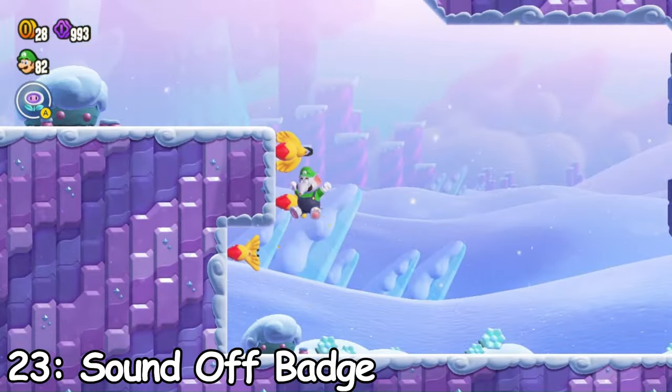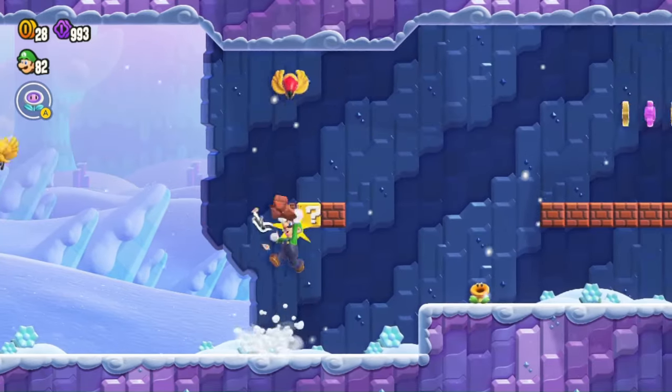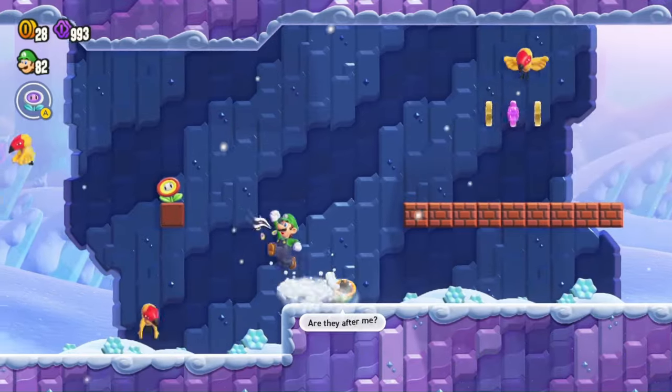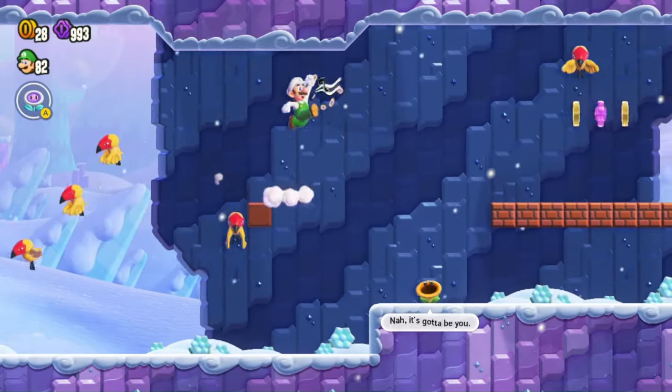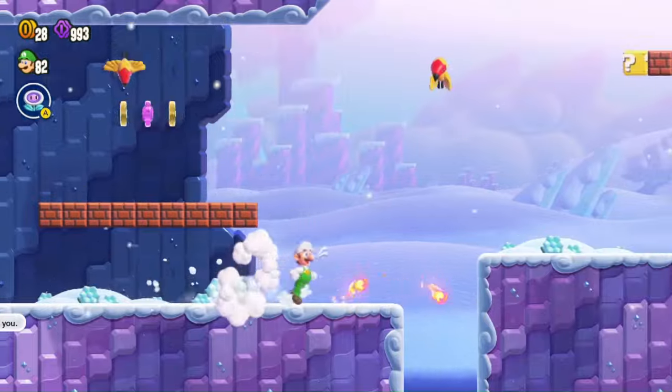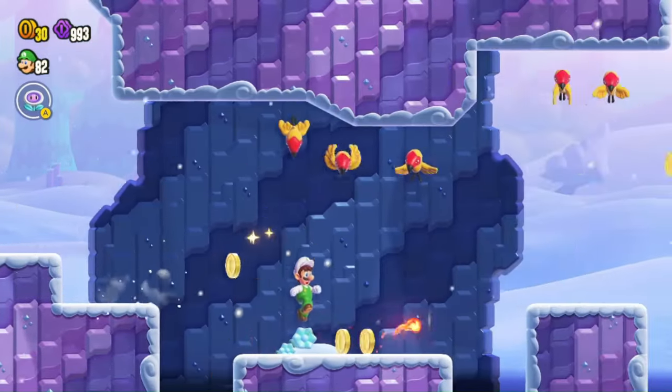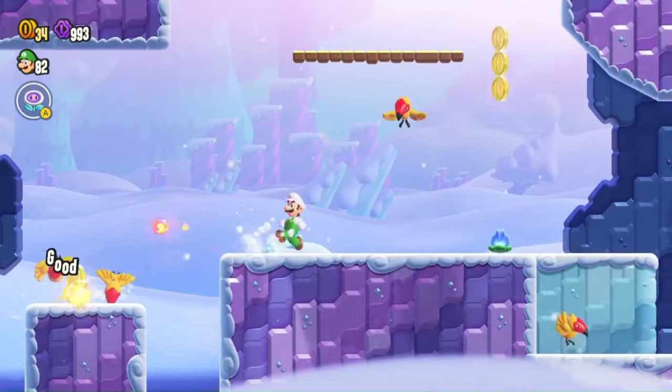Number 23: Sound Off Badge. Like the Invisibility Badge, this badge also doesn't really do anything to benefit you. This is the last badge you unlock, and it's sort of interesting. All it does is change the sound effects to a human voice, so obviously it's not really that useful. It's kind of underwhelming for the last badge you unlock.